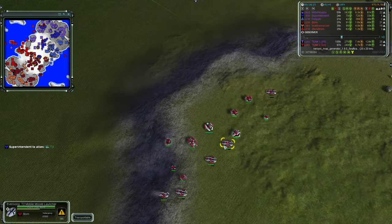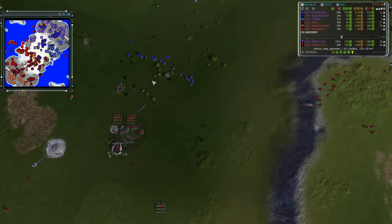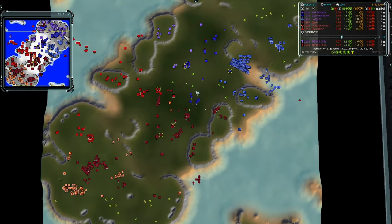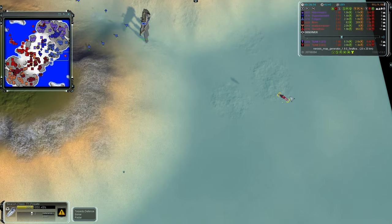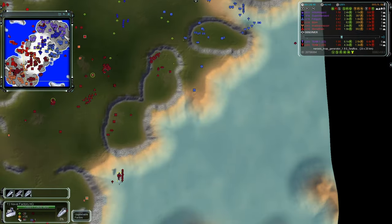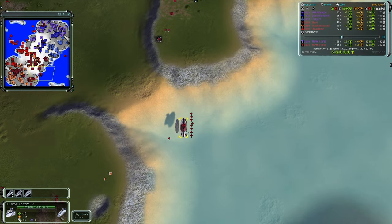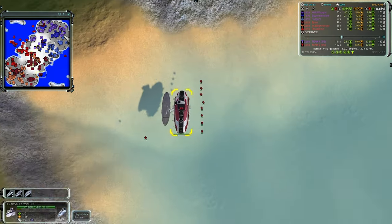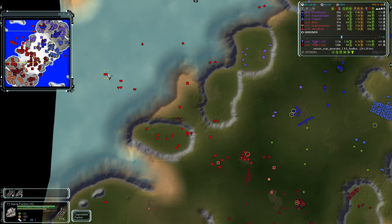Mobile missile launchers on the eastern cliff start taking out blazes and other units in the center aisle. There's one frigate holding position, battered but still alive. T2 has been completed for Fulgum, and T2 has been completed for Bjorn too, so we'd expect to see some T2 naval units soon — frigates are currently on the water, possibly Tridents, possibly Beacons. T2 is also complete for Stonebrain in ruby red.